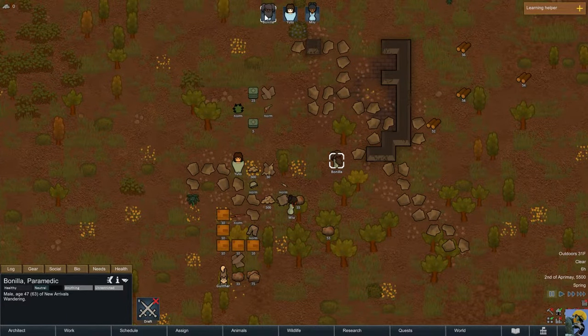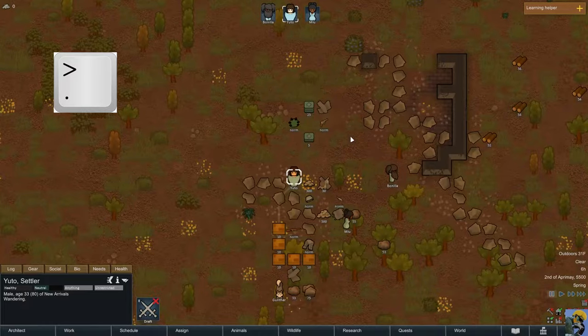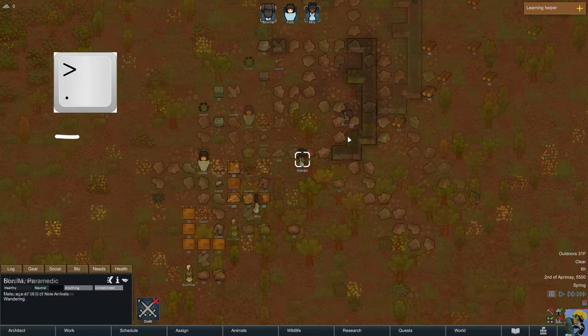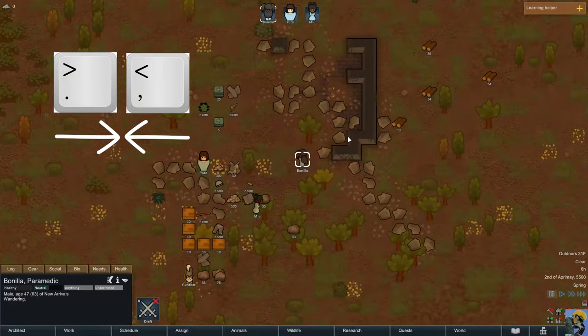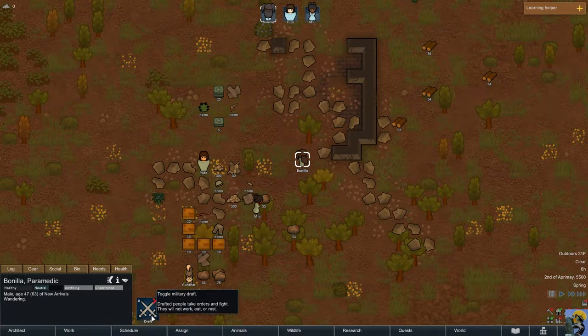You can click on a colonist's portrait at the top to select them. You can push the period key to cycle between pawns — period goes right, comma goes left. Now that I have Bonia selected, look at the information panel in the bottom left. This type of character has more options: there are commands in larger boxes, plus panels with more information about this person.